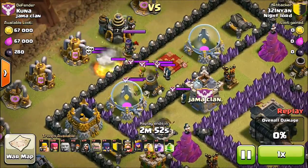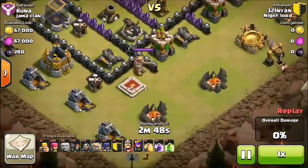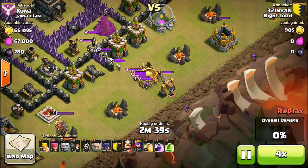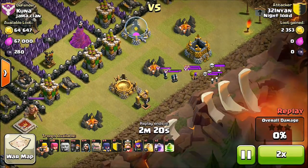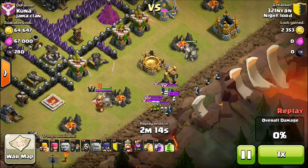I started off by dropping two giants to lure out the clan castle, bringing them out to the corner to lure them away. I did actually wait a little bit because I was with Lawrence and my friends, and we were planning how I should attack this — it looks weird but I just went ahead and attacked.